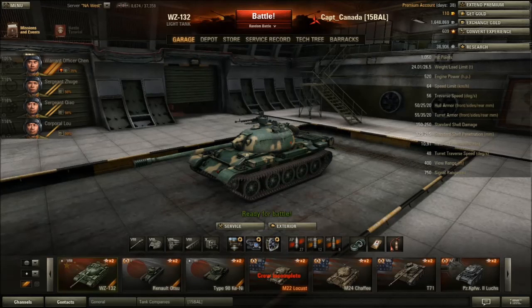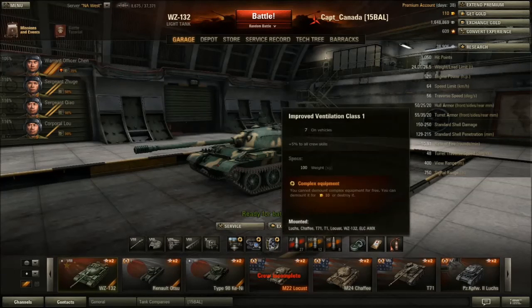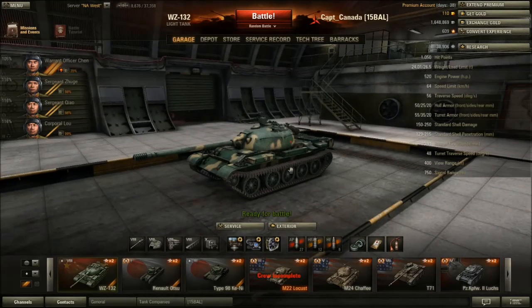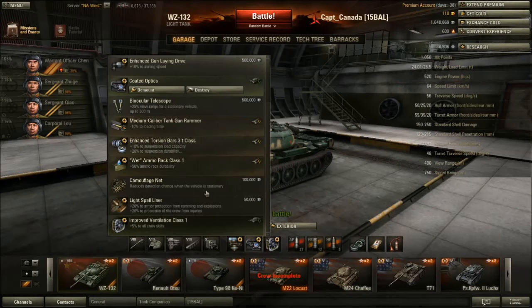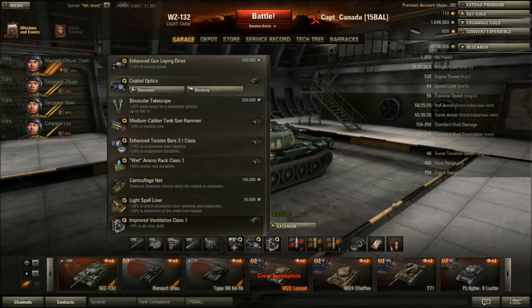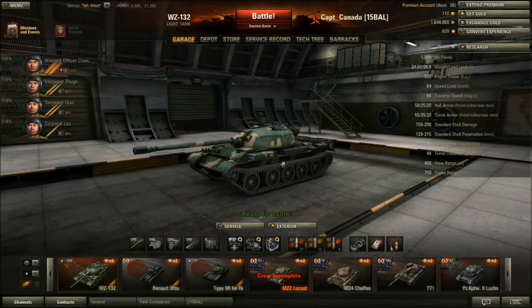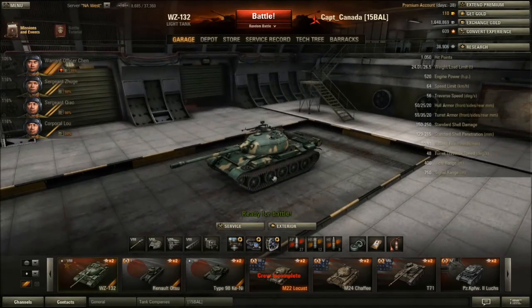As far as module damage goes, if you get hit you can almost count on someone dying or a module being broken. This thing is very fragile — your crew dies a lot. So honestly, it almost might be worth running this thing with a Spall Liner. I would almost never recommend that, but it gets hit and you get mangled so badly when you get hit that it kind of hurts the tank sometimes.